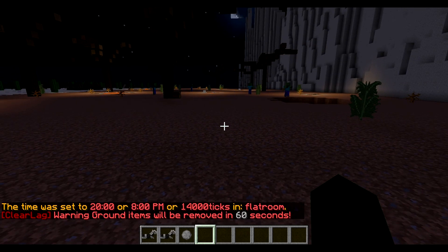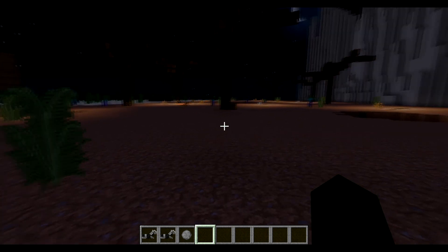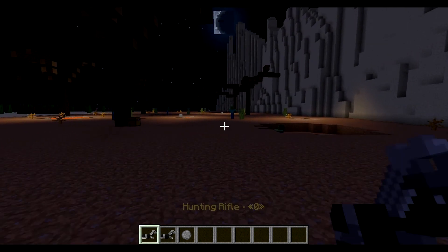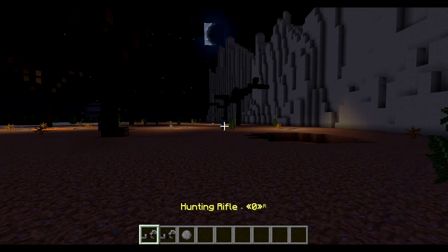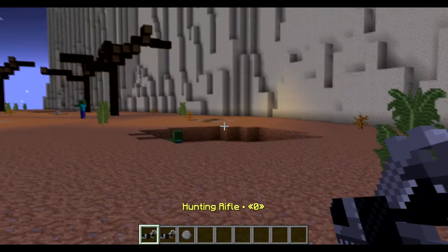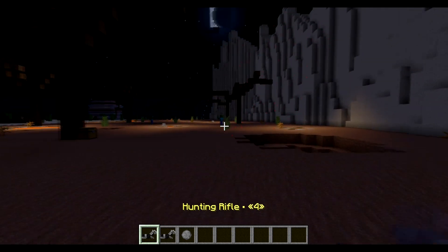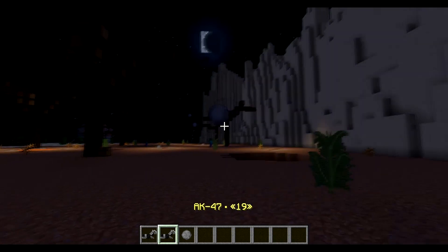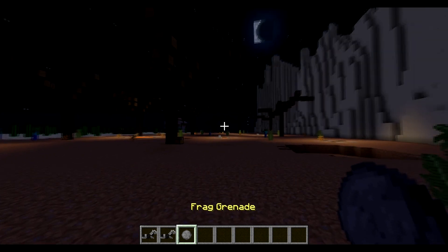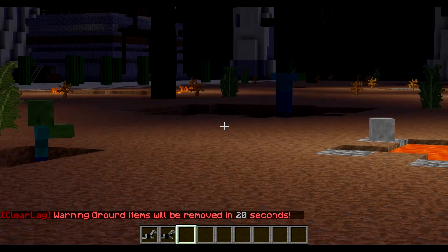It wouldn't be a zombie post-apocalyptic world without guns, right? We've implemented some guns: the hunting rifle lets you shoot close range with one shot per click, and a headshot triggers a little firework effect. We also have an AK-47 that spams bullets — the bullets work as snowballs — and frag grenades that you throw and they explode.